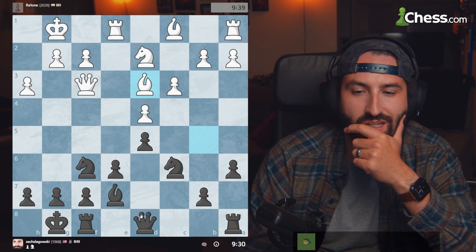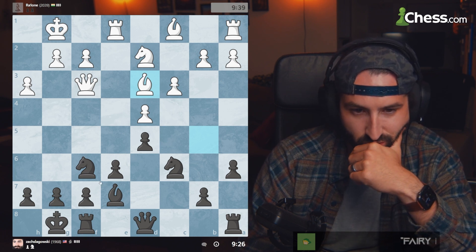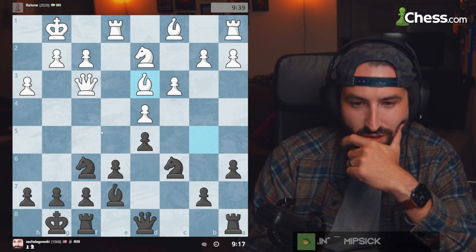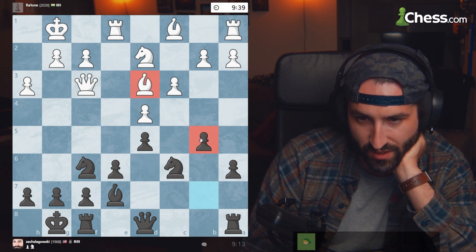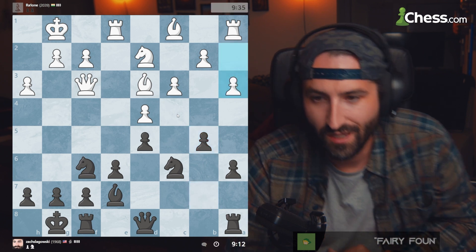So it starts — quarter bishops blocked in. Is there any way to really take advantage of that though? That's the real question. I don't think there is. There's the check here but the knight's not able to get in. I think what we want to do is just stop this bishop from being an antagonist over here — kind of shut down the queen side.